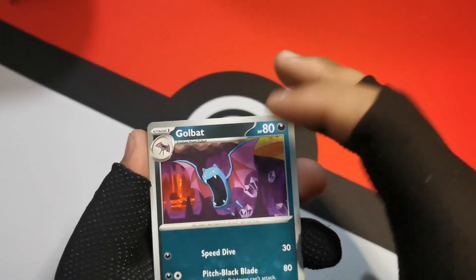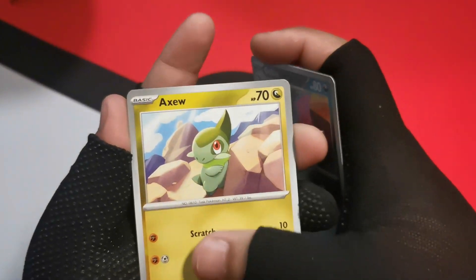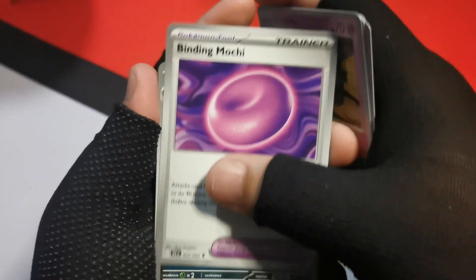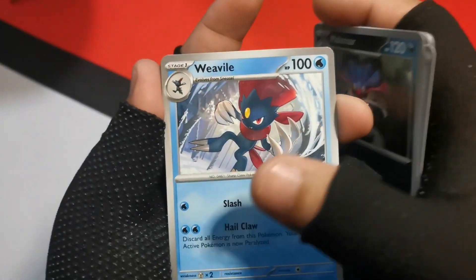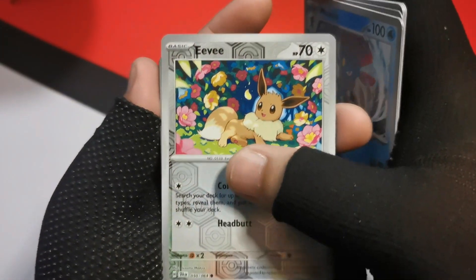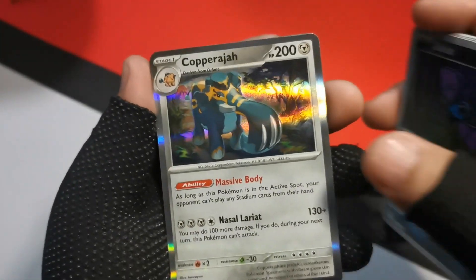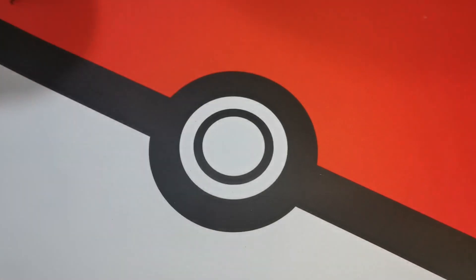We've got three more packs left. Starting off with a Golbat this time, Axew, Houndour, Drowzee, Binding Mochi, Malamar, Weavile, Eevee on the reverse, Zubat on the reverse, and Copperajah with that massive body. He's a big boy.